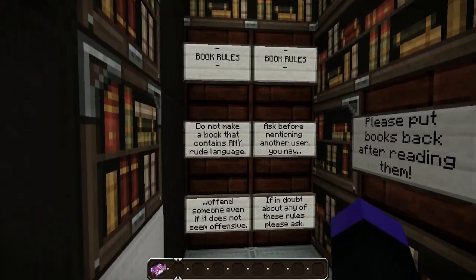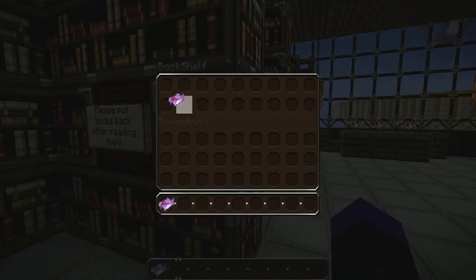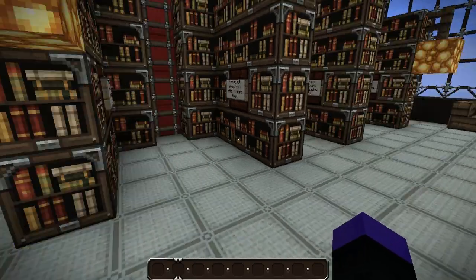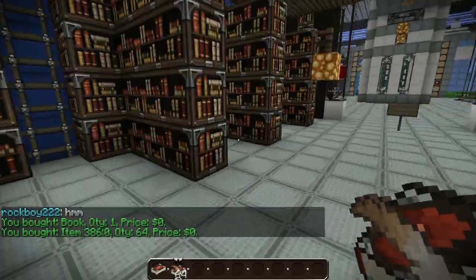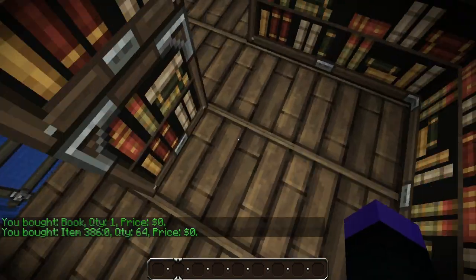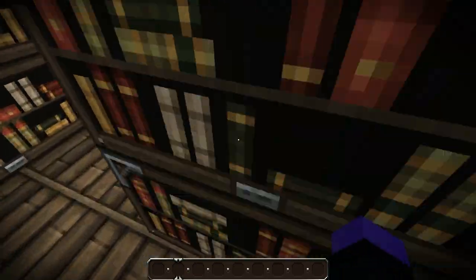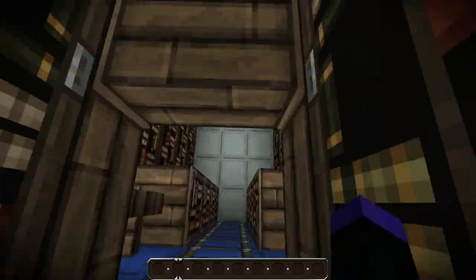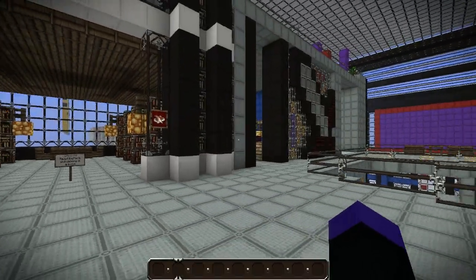The next store is the bookstore - this is more of a community shop. There are some rules on depositing books in here. It's like a library where you can put books in and take books out - I've put my rule book in there and people can take it out, but are advised to put it back. From this shop you can buy books and book and quills. We even have a second floor here in case people run out of space and wish to deposit more books, so people don't need the slash-more command.